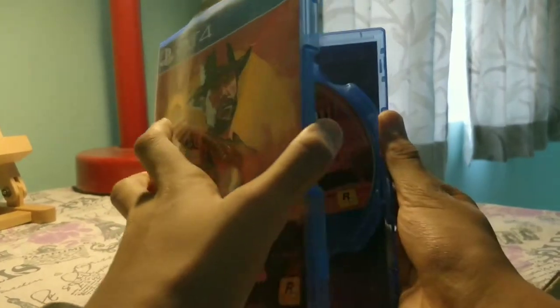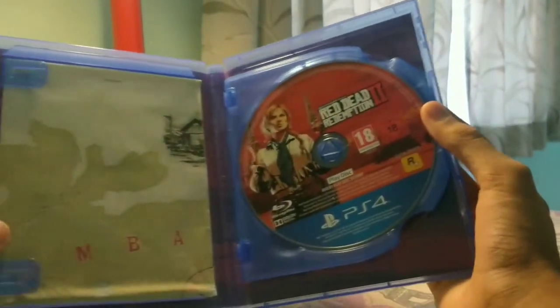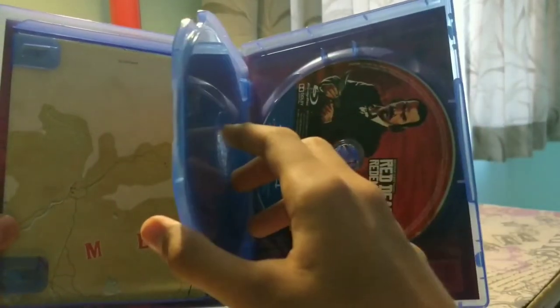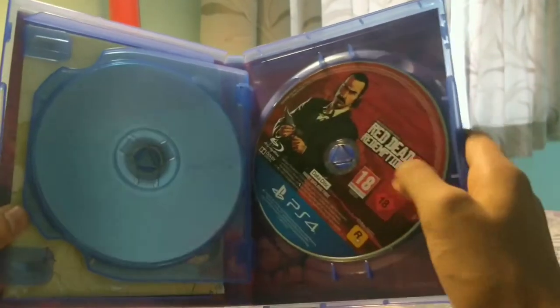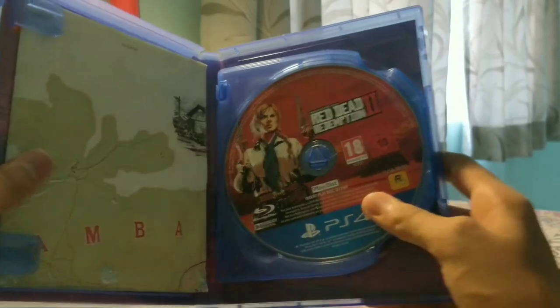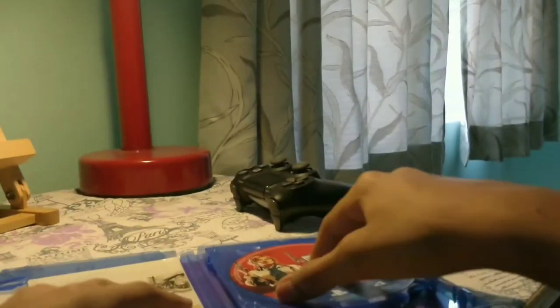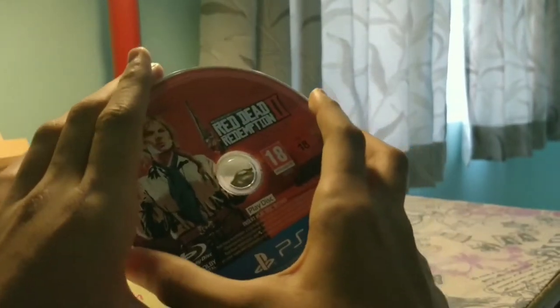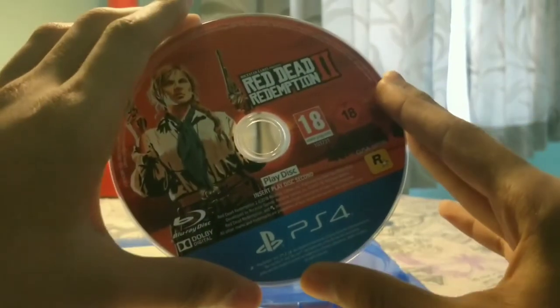Golden moment, guys! Okay, there's a slide here. Oh, there are two discs — I just forgot there are two discs. This one is the data disc, this one is the play disc. Let's just separate all the contents of the box itself. The first one is the play disc.